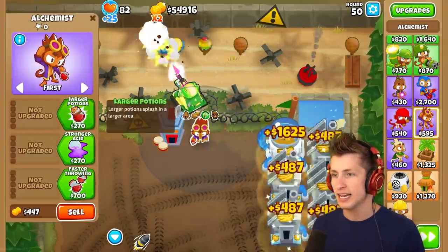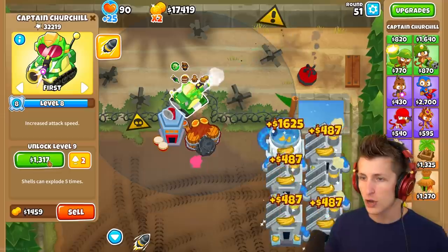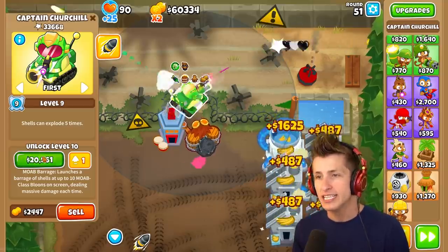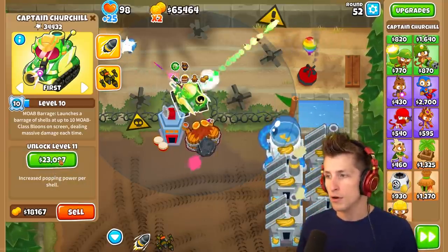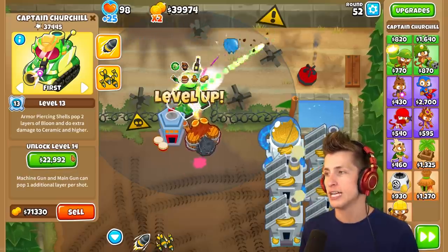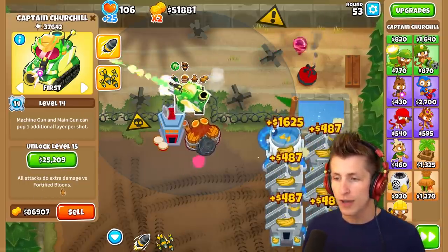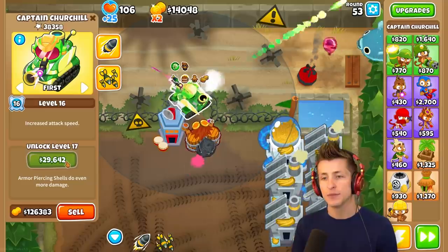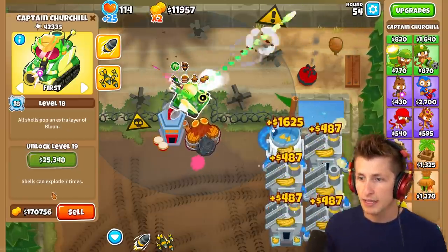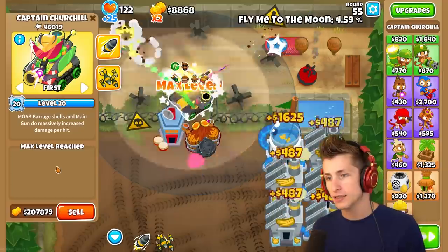Let's get a little alchemist and get Berserker Brew. That's so much money. Shells can explode five times. MOAB Barrage launches a barrage of shells at up to 10 MOAB-class balloons dealing massive damage. Increased popping power per shell. Shells get additional increased damage and can explode six times. Armor pops two layers of balloons. Machine gun and main gun pop one additional layer per shot. All attacks do extra damage versus fortified balloons. Shells can explode seven times. MOAB Barrage shells and main gun do massively increased damage per hit. That's level 20.